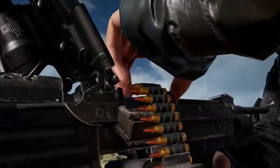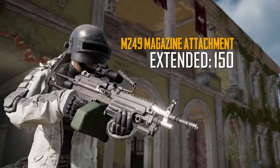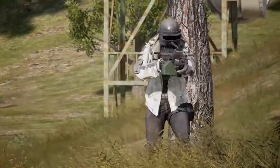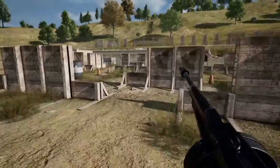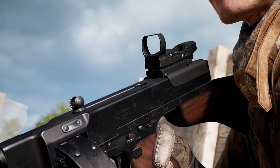Previously, the M249 held 100 rounds of ammo, but will now default to 75 and go up to 150 with an extended magazine. To help counter the gun's increased availability and capacity, we've increased its recoil and lowered the damage per bullet a bit. The Tommy Gun hasn't changed much since launch, so we're giving it a little love this update with a damage increase, recoil reduction, and finally the ability to attach red dot and hollow sights.